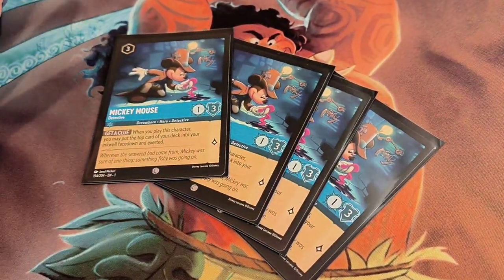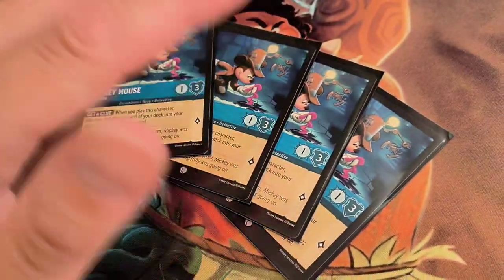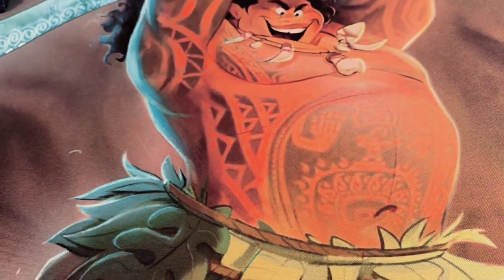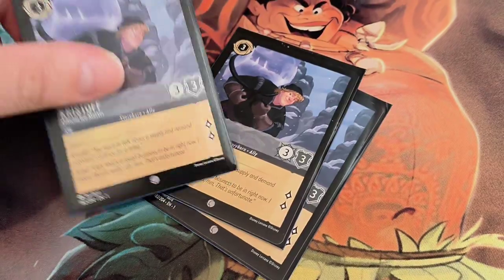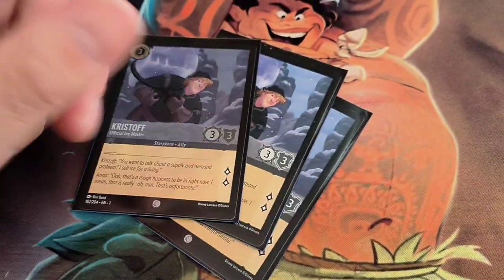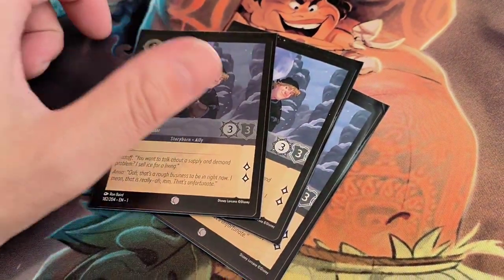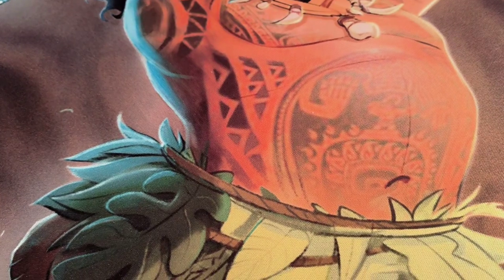Next, your 3-ink characters. If you're playing Sapphire, you've got to run Detective Mickey. It's such a good card — stats are okay, lore's not great, but just that ability of putting your top card into your inkwell is really, really good. We've also got Kristoff, Official Ice Master — a nice little holo one. It is vanilla, but it does quest for 2, so you want to get those early quest points in quickly.